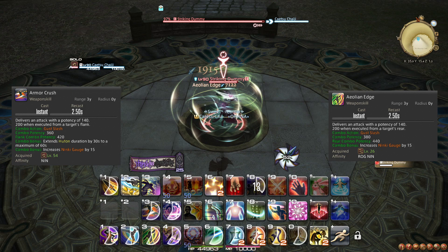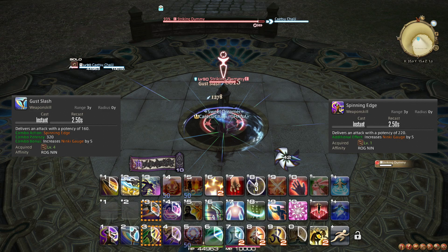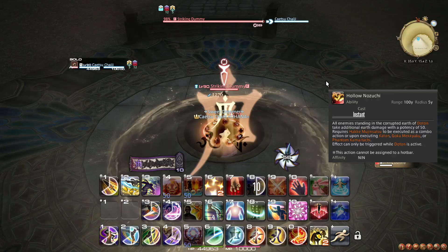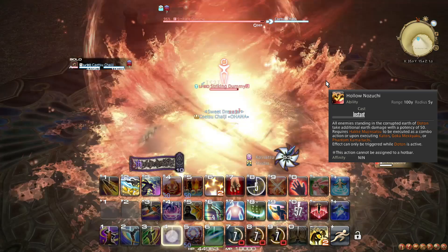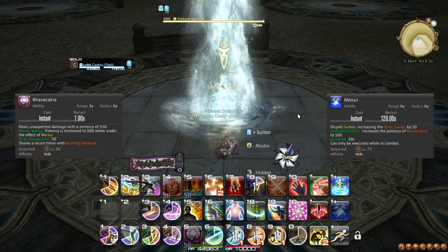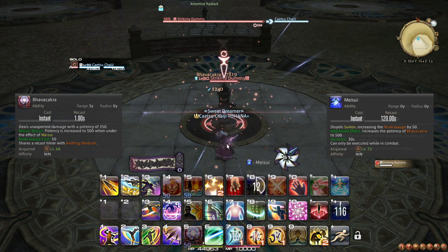At level 84, your single-target combo finishers generate a further additional 5 Ninki. Your Spinning Edge and Gust Slash also get a potency boost. Neither of these traits change your rotation, aside from possibly letting you fit an extra Bhavacakra at the end of your opener. At level 86, you learn the pseudo-ability Hollow Nozuchi, which automatically activates when you have Doton placed and cast either Hakke Muchinsatz, Katon, Goka Mekkyaku, or Phantom Kamaitachi — essentially when you cast an AoE GCD other than Death Blossom. This does not change how you play, but does make Doton a lot more powerful in AoE scenarios. At level 88, Meisui is upgraded to cause the next Bhavacakra you cast to have a potency of 500. This only affects 1 Bhavacakra and does not change how you use it.